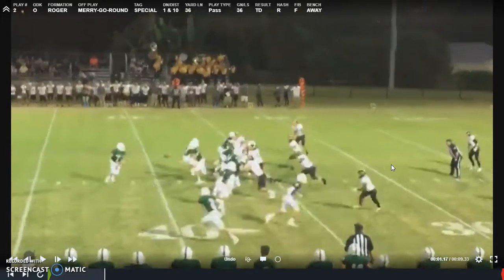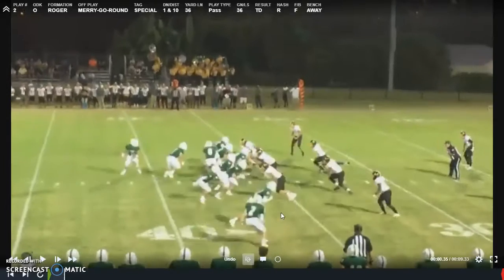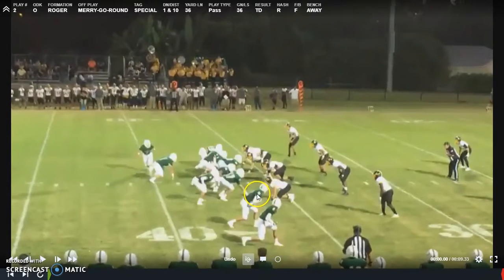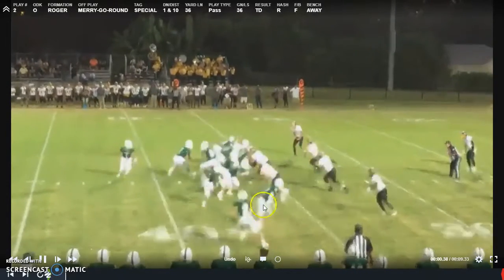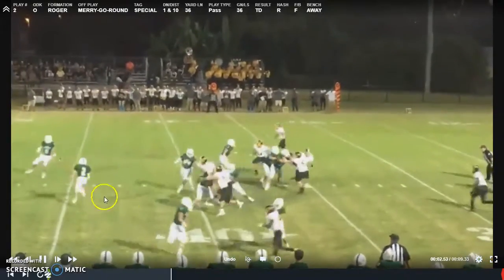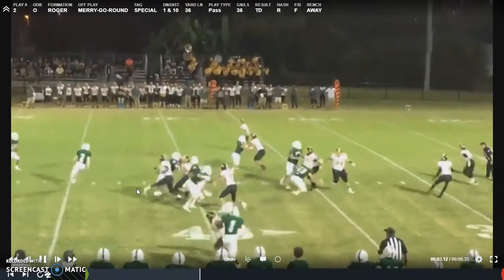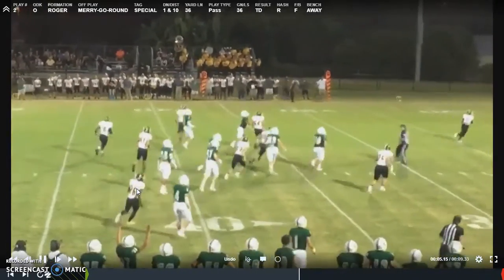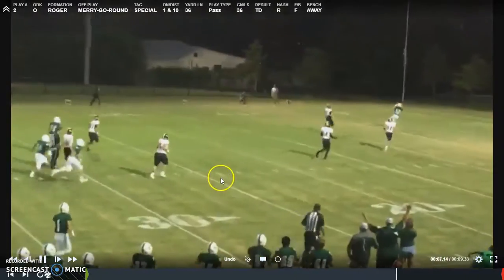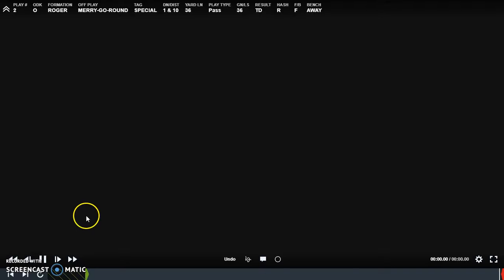Okay, we start in Roger. Call his merry-go-round special. Call his center of the boundary after a big kickoff return. We really get this wrong because the number two receiver is covered here, and that's a no-no. He's ineligible, but he gets out in the route anyway. Everything times up in the backfield extremely well, and we throw a strike and are able to get on top and start the ball game off. Great execution — stadium was rocking.